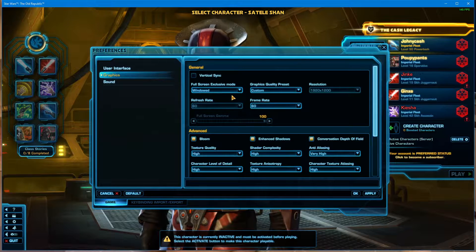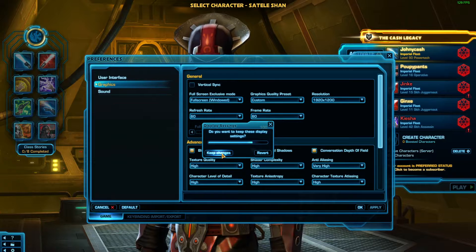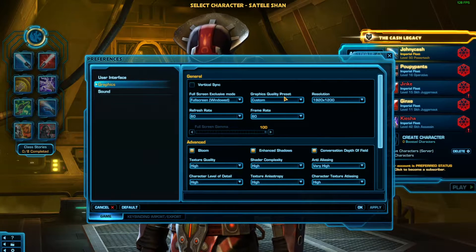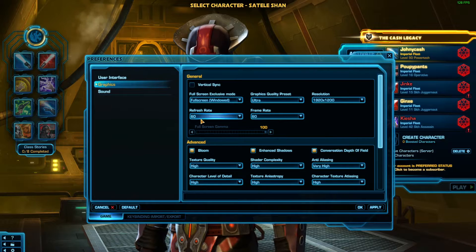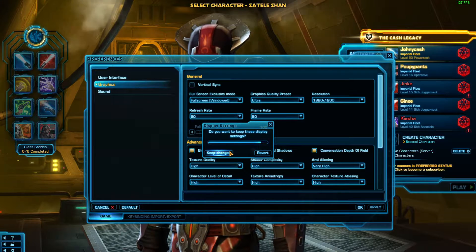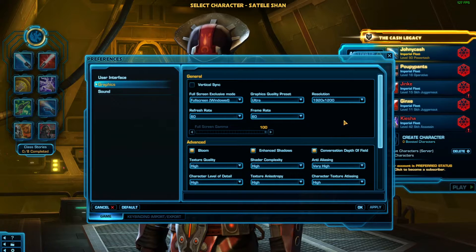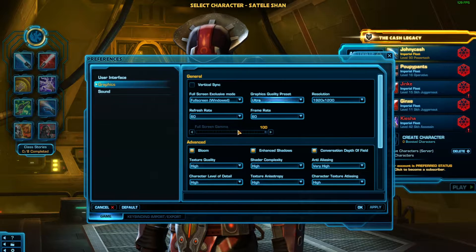We're getting 130 frames right now, which is pretty good. Let me check custom graphics — graphics quality preset, we want ultra. It's an old game so it should run pretty good, even though I only have a 1060 with 3 gigs of memory. I play a lot of games and I can almost always run on ultra. On BDO I run on remastered, so it runs really well for me.